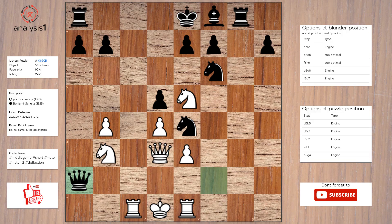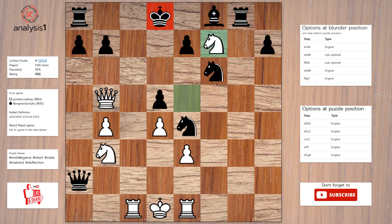Answer to this puzzle is: queen to b5, check. King to d8. Knight takes pawn. Checkmate.